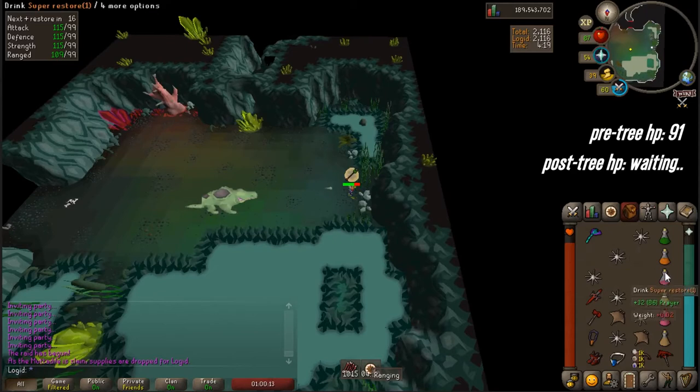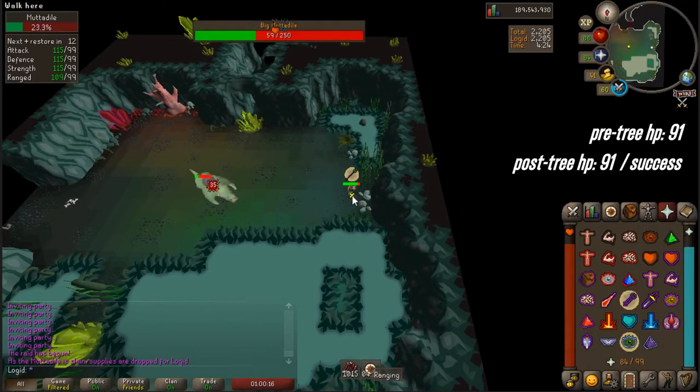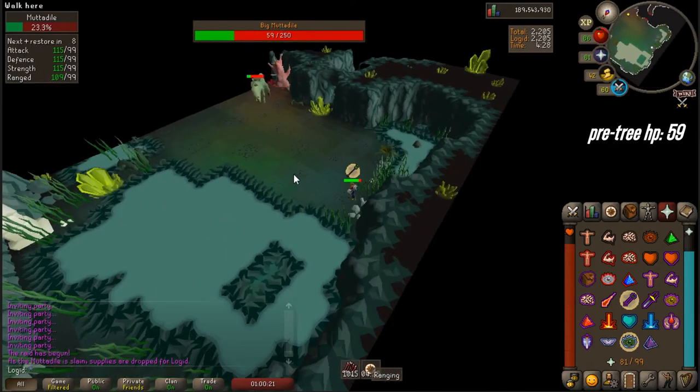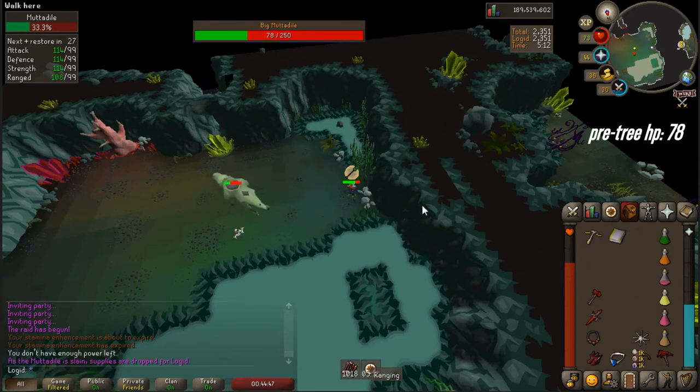You stand on this tile and range the Mutadial. For it to work he needs to be close to you. As soon as he goes to chomp the tree, you stop attacking him and that's it. If you've done it right he'll walk over to the tree but never chomp. The awkwardness comes in the time it takes to lure him back into the spot to make this repeatable.